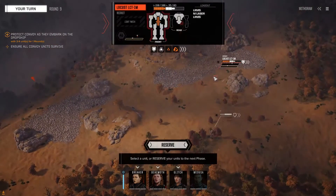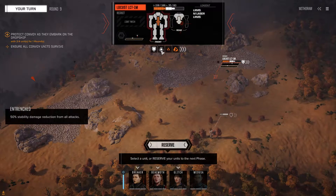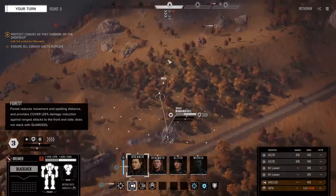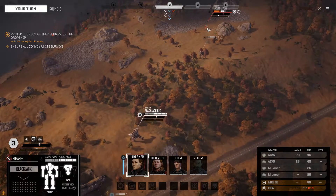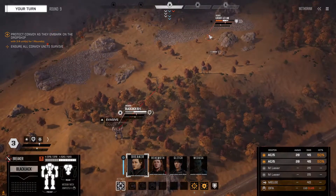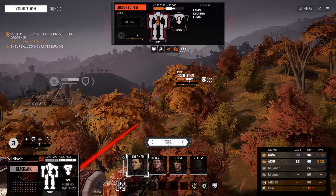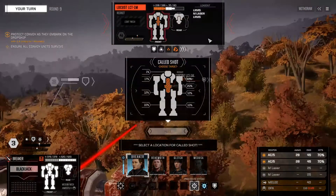I know you've got your shoddy gear or whatever, but even so that's impressive. Breaker, move over there - unload every weapon you can onto that Locust. Every weapon you can - it's 50%, one of them should hit. We can precision strike it to guarantee the hit.